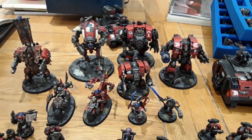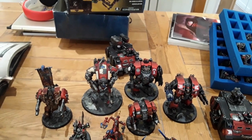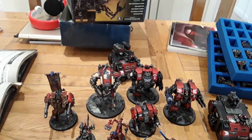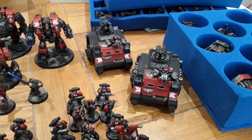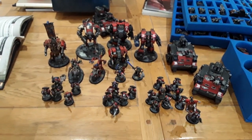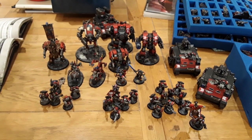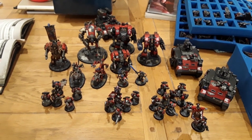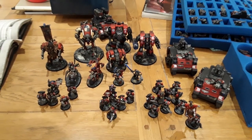There's a Relic Deredo with autocannons and a war glaive armature, a twin lascannon venerable dread, a Redemptor dread, and a whirlwind — with the vengeance launcher, strength 7 minus 1 AP, two damage. Two razorbacks with heavy bolters. Dave will be rocking Ultramarines chapter tactics. The whirlwind's vengeance launcher should be good against my guard troops.